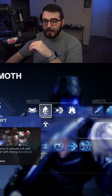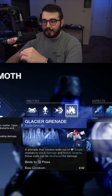For our subclass abilities, we're going with the Rally Barricade and the Strafe Lift, the Shiver Strike melee, and then the Glacial Grenade.